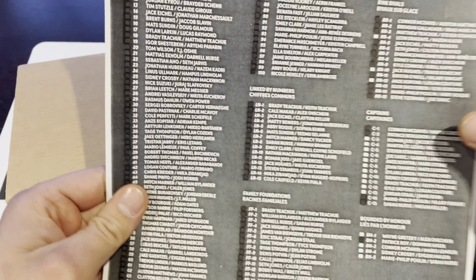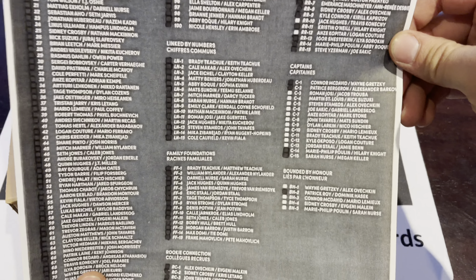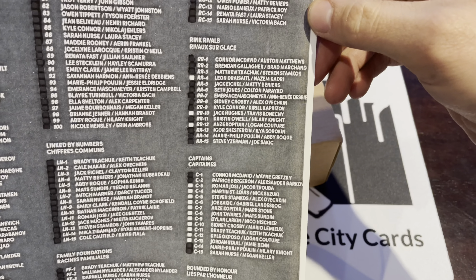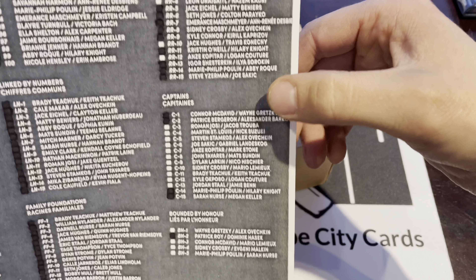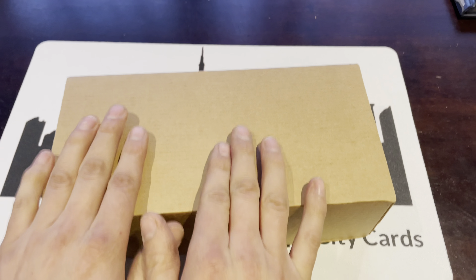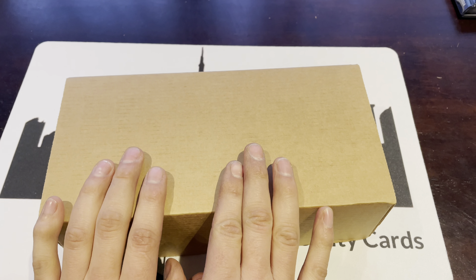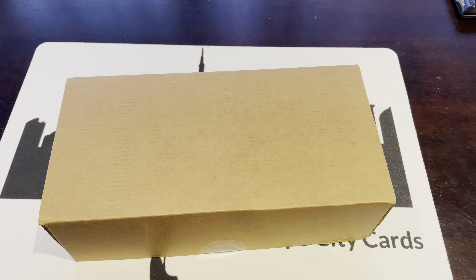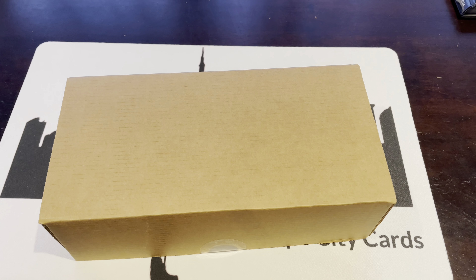We opened 100 packs in part one and cleared off the entire base, the entire Linked by Numbers, entire Family Foundations, and the entire Rookie Connections. So we just have the hard stuff left: Rink Rivals, Captains, and Bounded by Honor. We're going to count up the packs and open them all at once, then go through the cards to save time, because it generally makes the videos run long. So there's going to be a lot of fast motion.